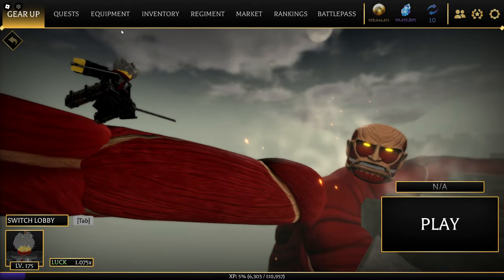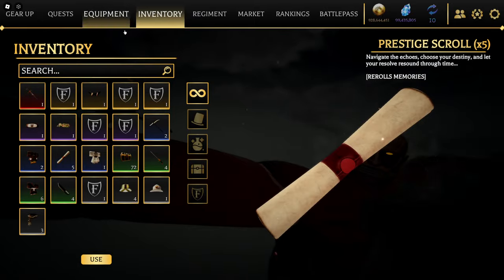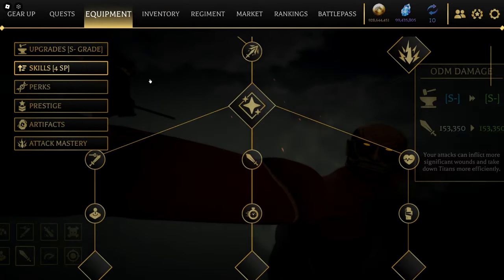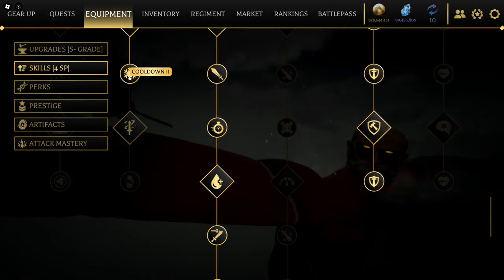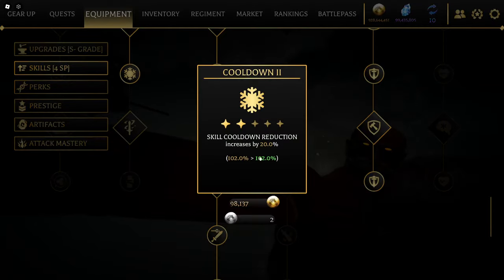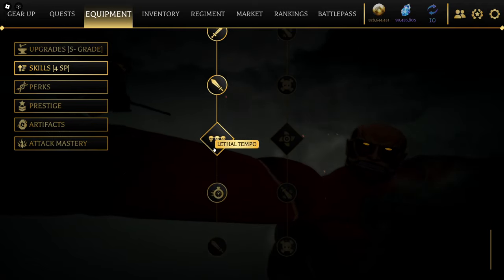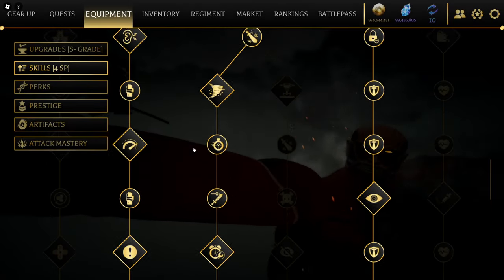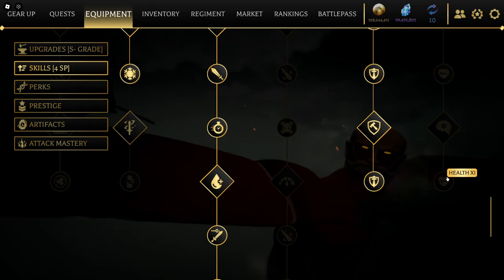Alright, so for the ODM gear build — first and foremost the skill tree — we're also making it a cooldown build because you need to be able to semi-spam your moves. We have 102% on cooldown, so that's good. We also have lethal tempo with the Ackerman Strike and we're going tank build instead of just health.